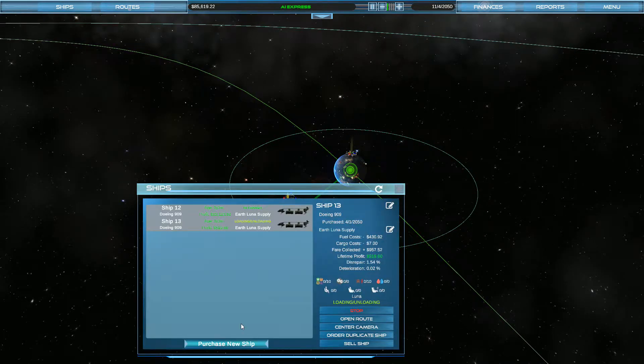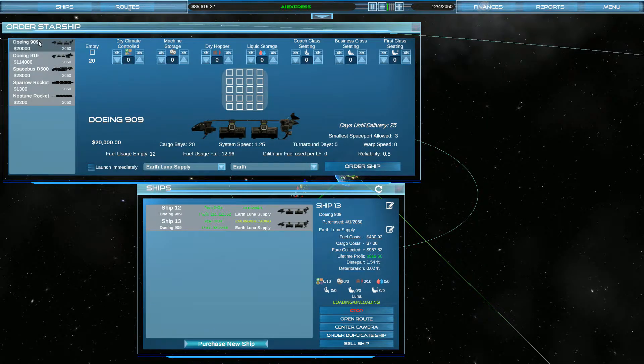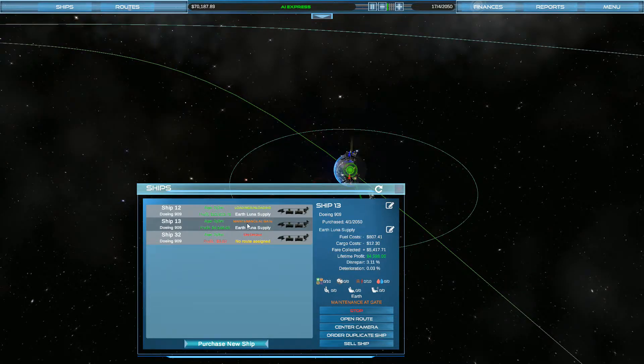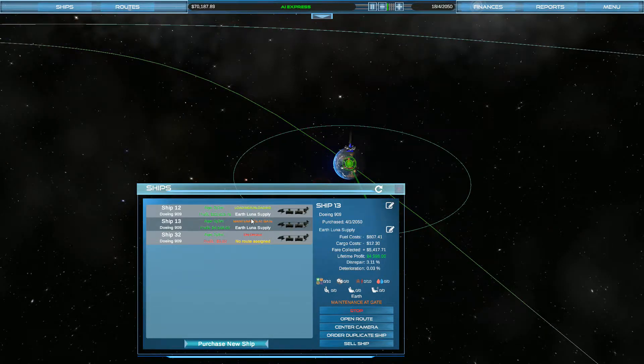Let's go ahead and get another ship. I want to get another one doing the 909 route, but this time I want it to have lots of machine storage so it's going to bring machinery from Earth and then pick up some rare materials and some raw materials. We just set it up, but we want to give it a different route, so let's do that. Maintenance on that gate — that's fine.